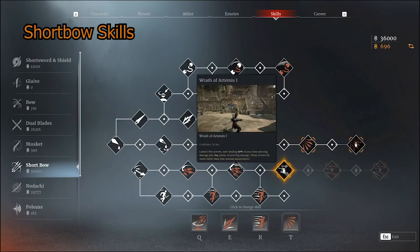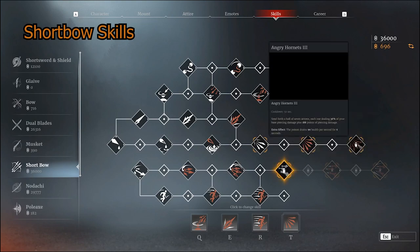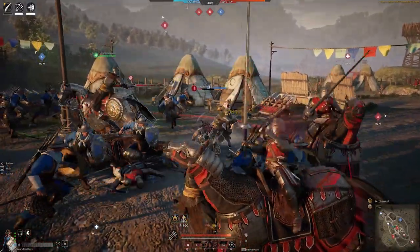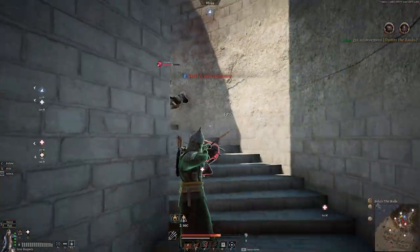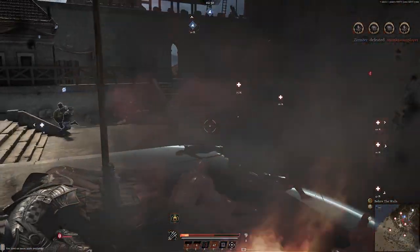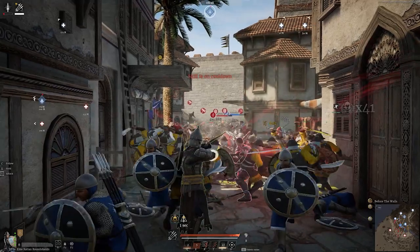One of the Ultimates is Wrath of Artemis, which is a good Ultimate, but I don't like how long it takes to perform. Both Ultimates have a 50-second cooldown, so it doesn't matter which way you go. In my opinion, I get more damage off with Angry Hornets — I'll stun them, hit them with Steel-Tipped Arrow, then pop my Ult and all the arrows will hit. The whole point of Angry Hornets is to get up close and hit them with all the arrows for huge damage, and you also get the poison drain ticker for six seconds, so you can actually kill someone even after hitting them a few times.